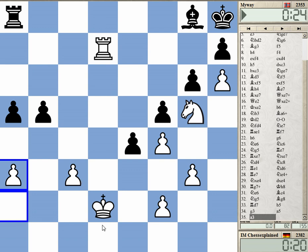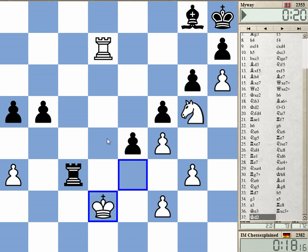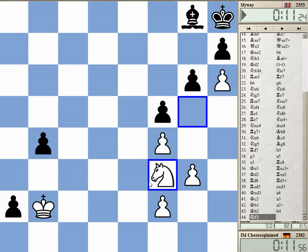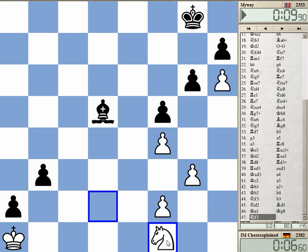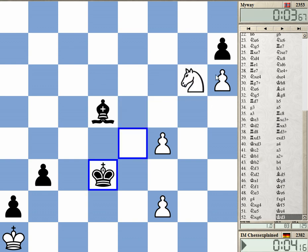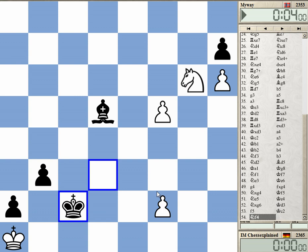I can barely leave the eighth rank because of rook d8. Time warning. I can take because of rook d3 check — this is sick. He needs to go back now; it's not so terrible probably. Check — I can give this check. Draw offered. No, it's b2 mate! b2 mate — he forfeits on time! What a game!